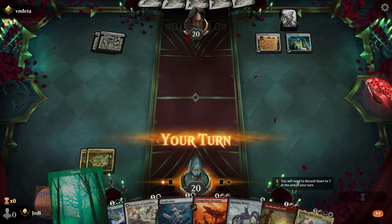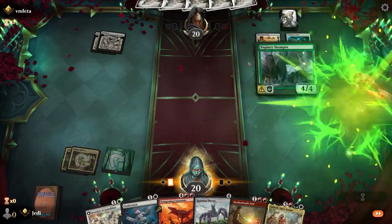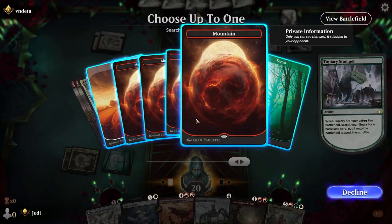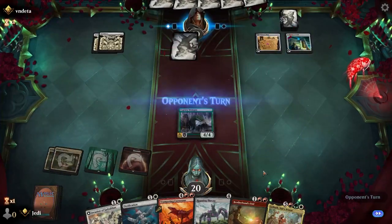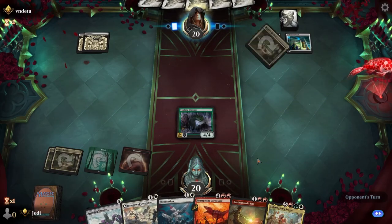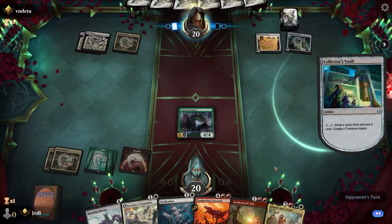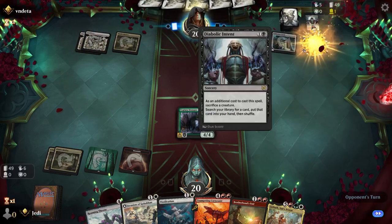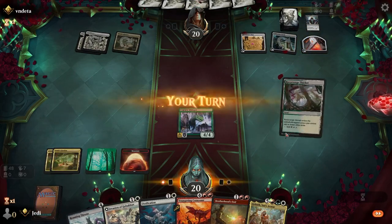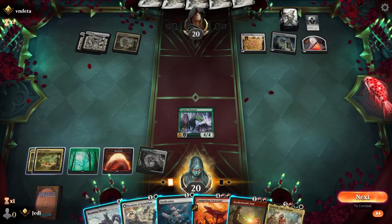They are definitely going to be doing some drawing, so we're going to give them another turn before we pop it. Let's grab another red, and then we can go Roaming. Then we have Gizath in hand.